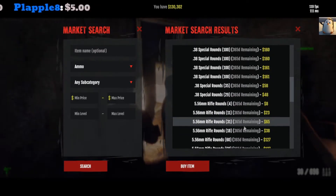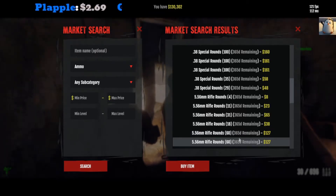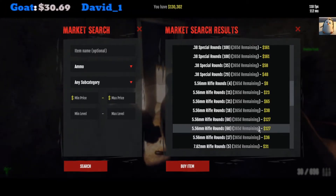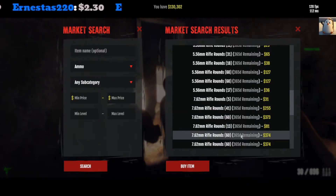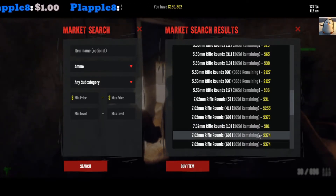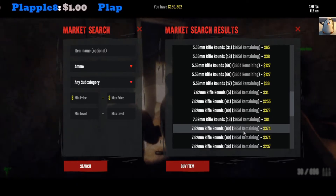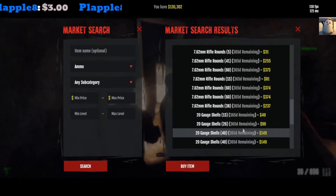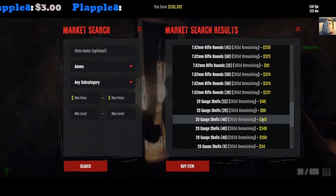5.56 — I would say anything under about 130 to 120, that's the average. 7.62 — anything under like 400, that's usually the price, but like 375 is pretty good. 350 is a good price but I usually just loot this — I don't buy 7.62, it just costs too much. 20 gauge — it's supposed to be like maybe 120 but it looks like 150 is average right now.